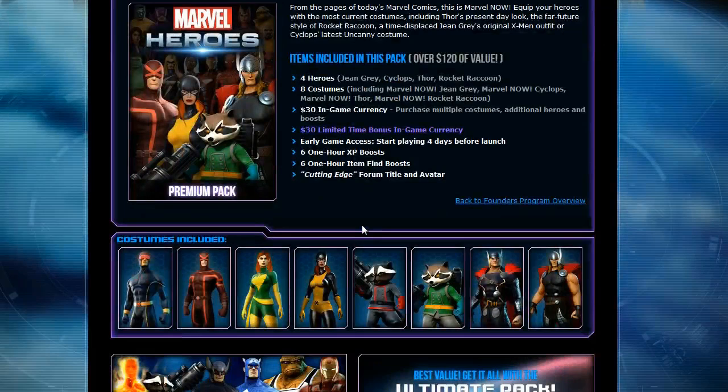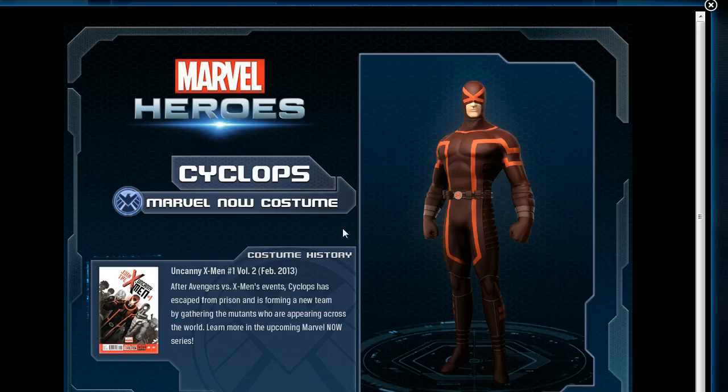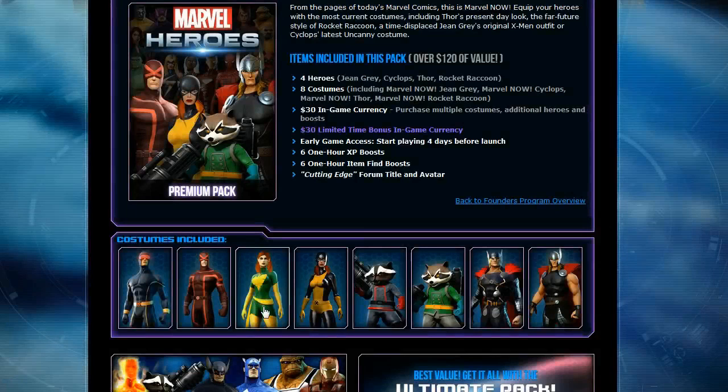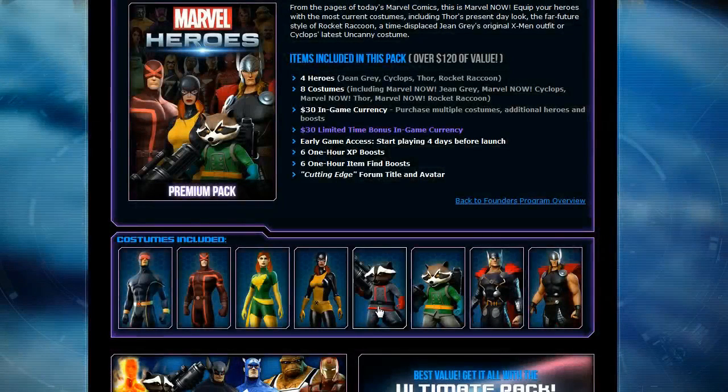Here's what the Marvel Now costumes look like: Cyclops in his Astonishing costume and his Marvel Now costume from Uncanny X-Men number one. Jean Grey in her modern costume and her Marvel Now costume — technically her original costume since she was brought back in time. Then Rocket Raccoon and his Marvel Now costume, and Thor with his Marvel Now look.